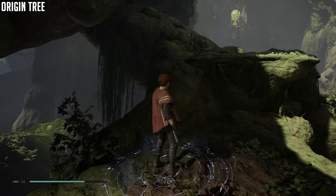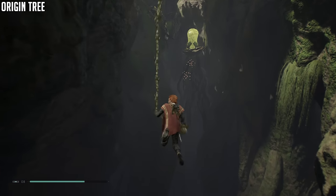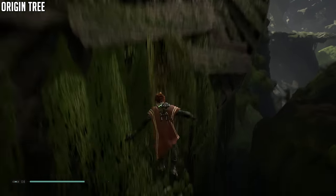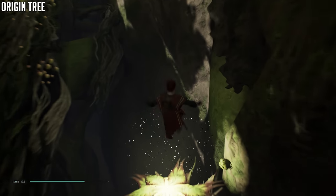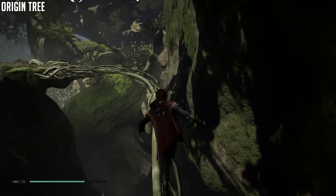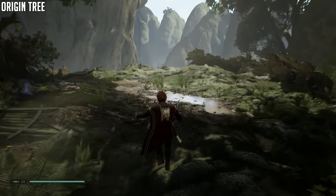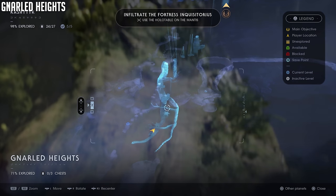Got yourself a meditation point — go ahead and use that. We are finally getting to the end of the Origin Tree area. There's a rope right in front of you — climb it pretty high. First get the echo to the left. If for whatever reason you didn't get the flying bird earlier in the chapter you can do it now. We are going to climb up to the Gnarled Heights.